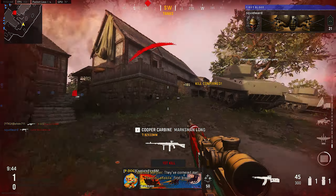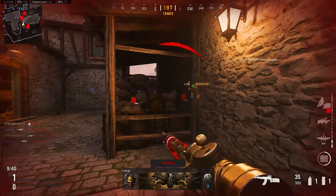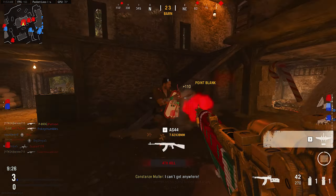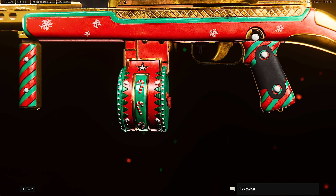Welcome to my Santa's Sleigh review. Here we have the Mary Mahler Legendary Blueprint for the AS44. Really love this design. We have gold trim, we have the red and the green. It just screams Christmas to me.